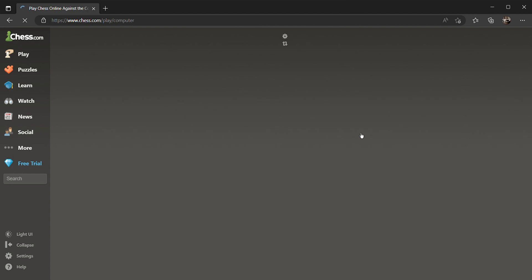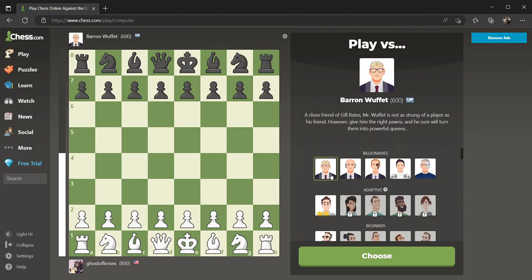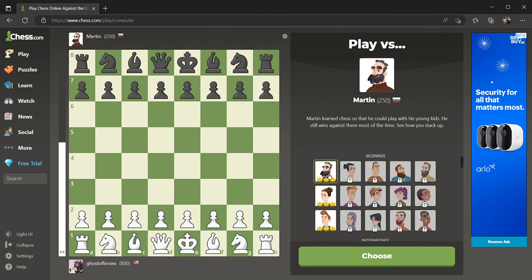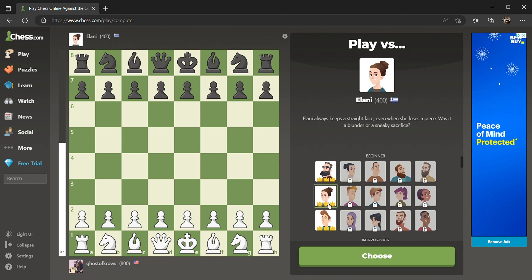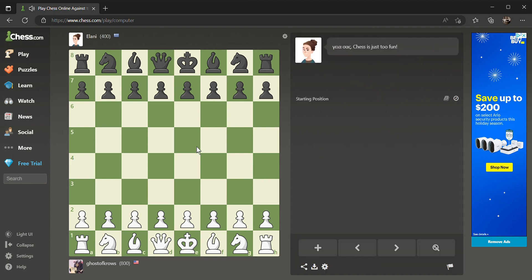We're going to start off in a computer match and pick a very low-rank bot. We'll pick Martin's 250 or Elaine's 400 — we'll choose Elaine. This is a bot match, challenge, no help of any kind. We'll play.